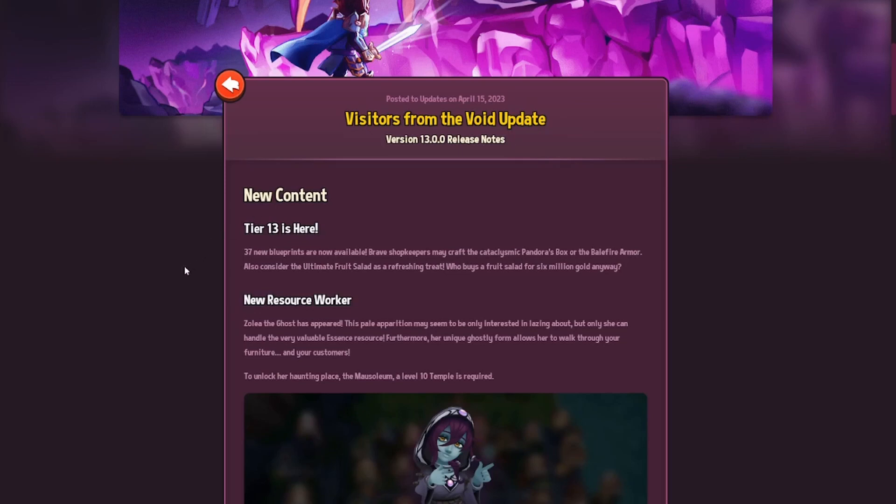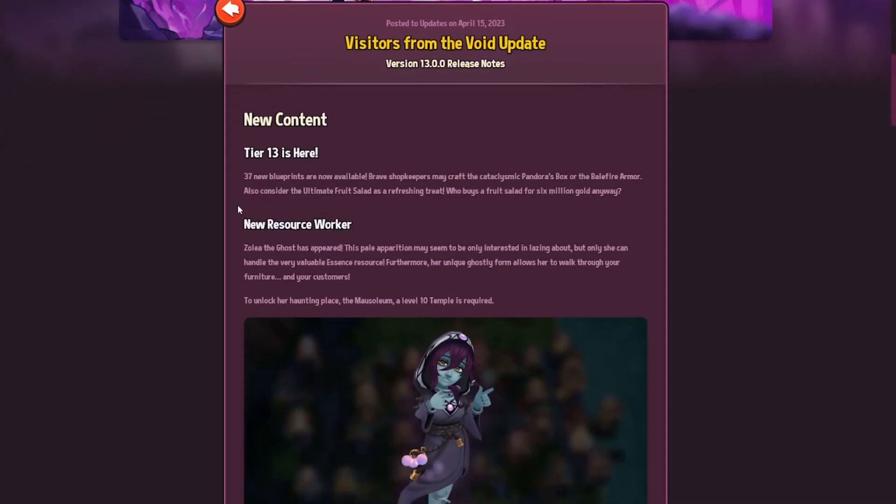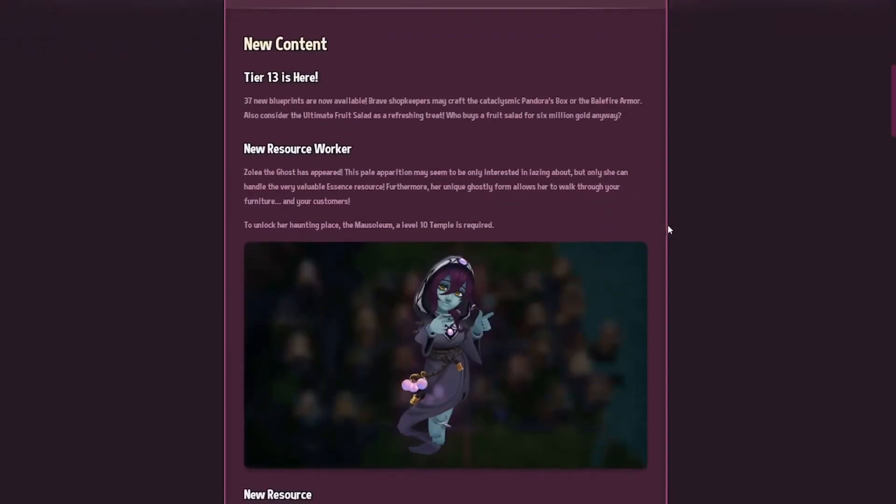New content: Tier 13 is here. 37 new blueprints are now available. Brave shopkeepers may craft the Cataclysmic Pandora's Box or the Balefire armor set — that sounds exciting and I can't wait to have a look at that one. Also consider the ultimate fruit salad as a refreshing treat, but wow, it looks like it's six million dollars. That'd be quite some fruit salad.